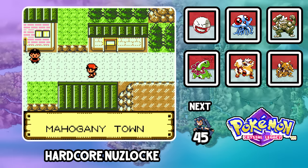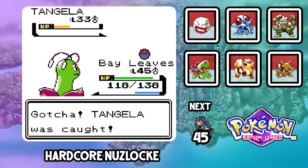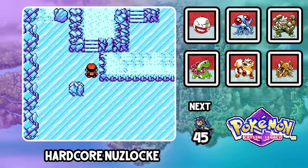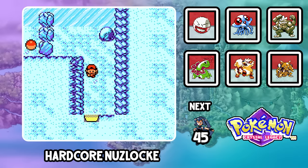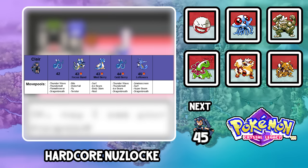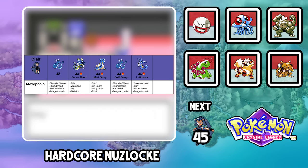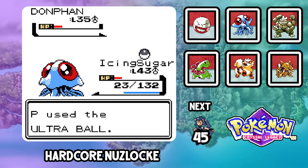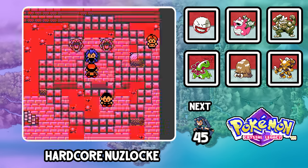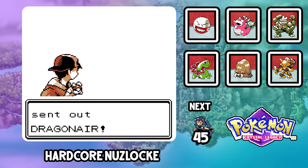We access west of Mahogany, grabbing Tangela named Oregano on Route 44 — not super awesome without an evolution, so that's the last you'll see of her. The Ice Path gives us Swinub named Pepper and about 15 minutes of me figuring out the ice puzzle — yes, this is a kid's game. Blackthorn City has the final gym and it's the most annoying one. Without infinite Ice Beam TMs like in the remakes, Claire is a lot harder. With a new Lapras added to her team, we've got our work cut out for us.